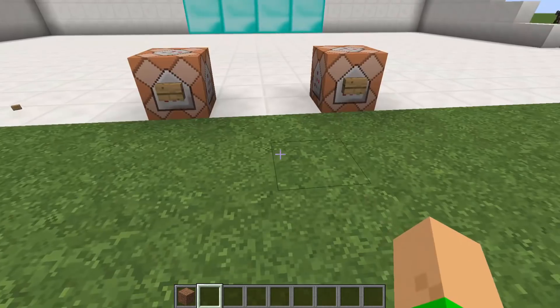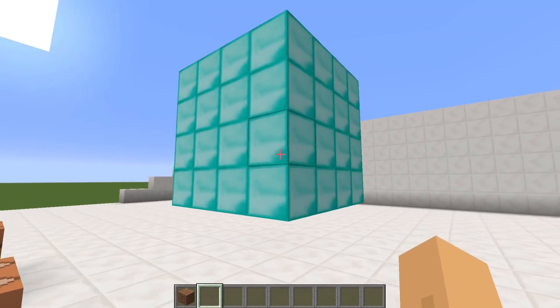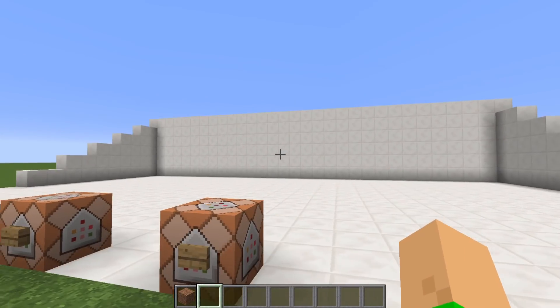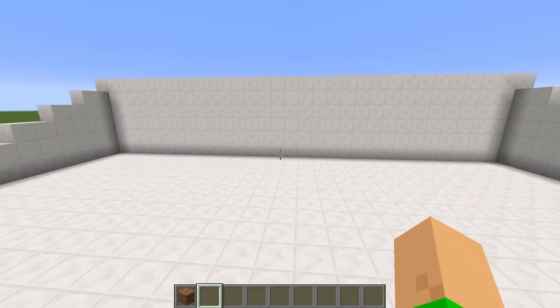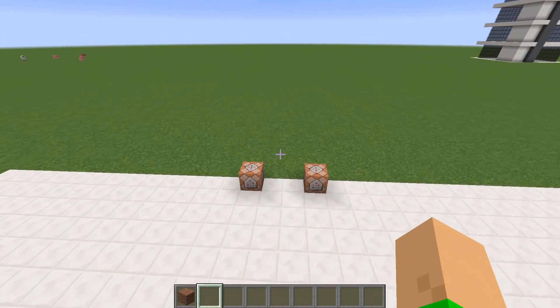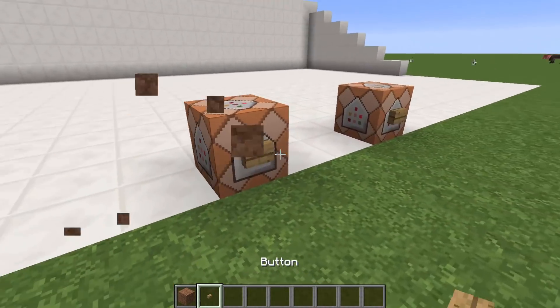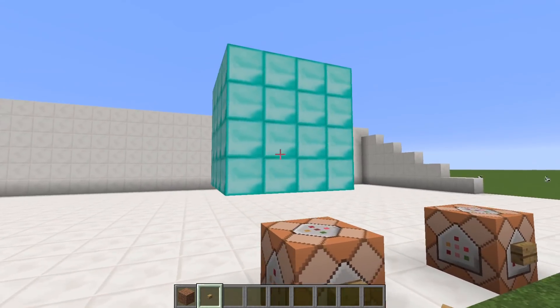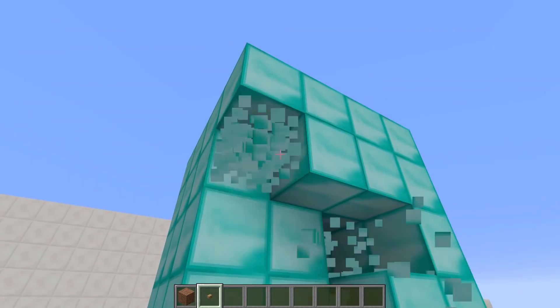As you can see here, I have a block of diamonds, and with one command I can just replace the whole block. It's completely gone, just air. And with nearly the same command, and going back, just a full block — it's a complete block of diamonds.